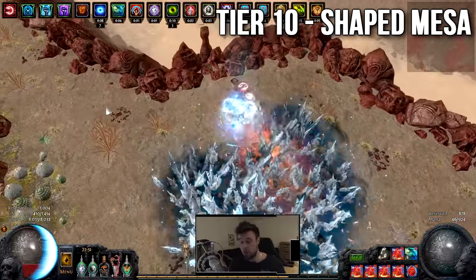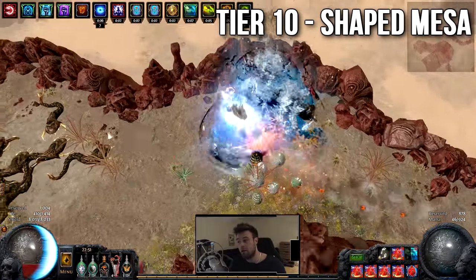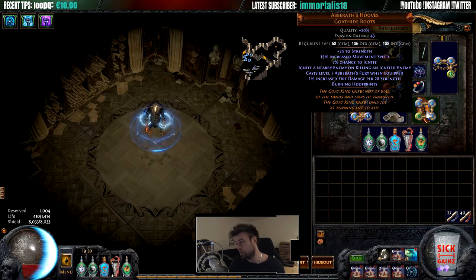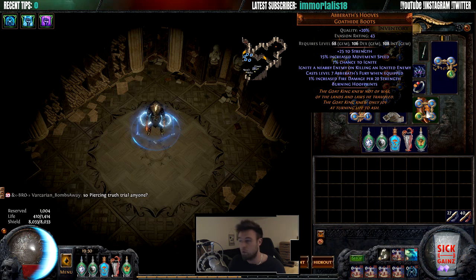It's also super expensive for what it does, because you can have builds that are better for the same price. The reason it's expensive is because I use these boots — Abareth's Hooves — and I think they go for around five exalts right now in Breach Softcore. These are the ones that make it all work, because every time you take a step you use the Abareth's Fury attack skill.